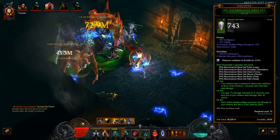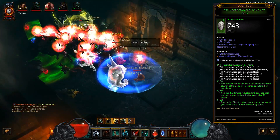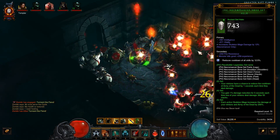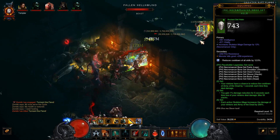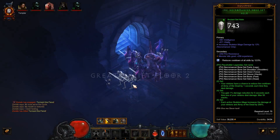Essentially, your two-set bonus is to make sure you're constantly able to cast Army of the Dead, or at least on a fairly short cooldown considering it's a one-to-two-minute cooldown. It is kind of a big deal to have that available as quickly as possible.